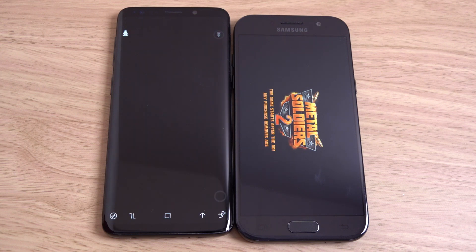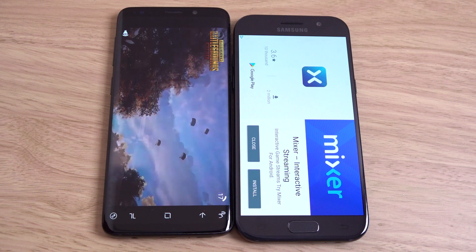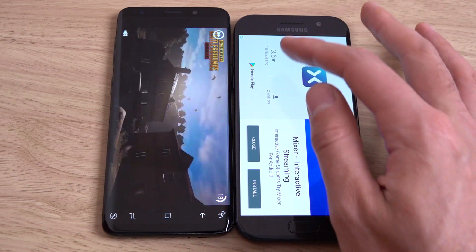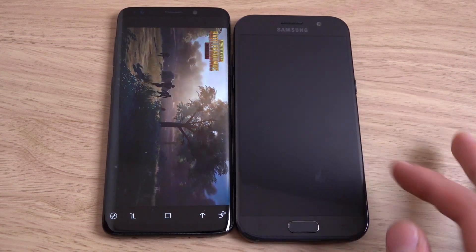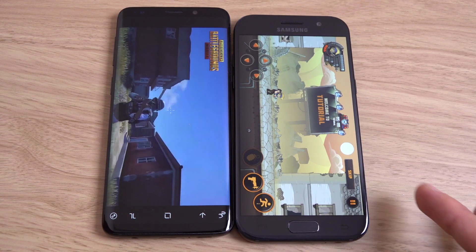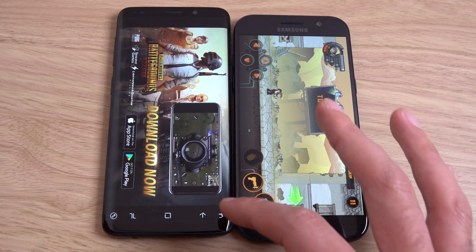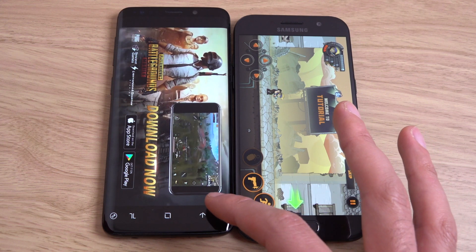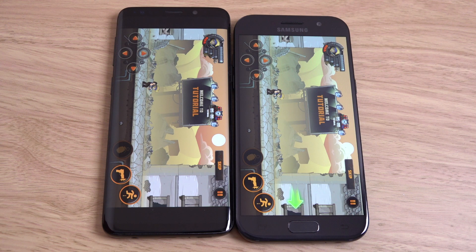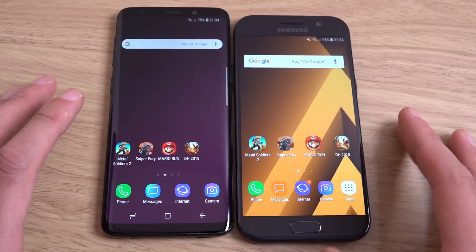The A5 also came with a front-facing flash — actually no, I'm making stuff up, I think that was a J series phone that came with that. There's what looks like an advert on the A5, so that made it look like the A5 won there. Let's try another one.